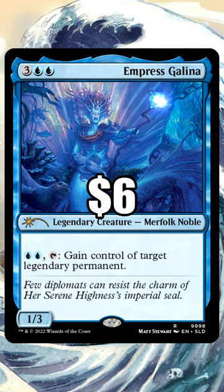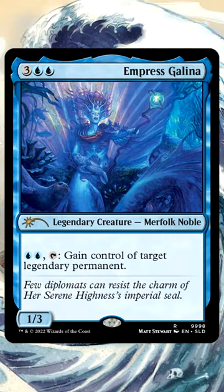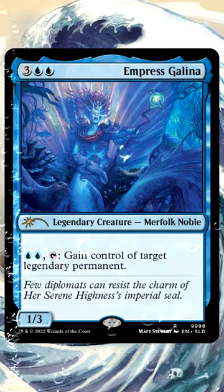I snagged a Secret Lair version for the ever-changing Dane, and I think you should give Galena a try in your theft decks, because Dominaria United is all about Legends. This is Nicky G from Better Commander, signing off.